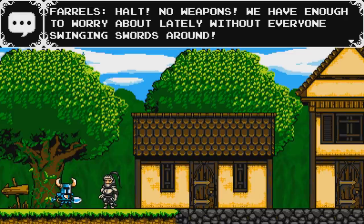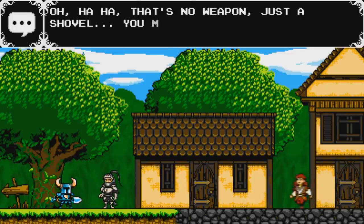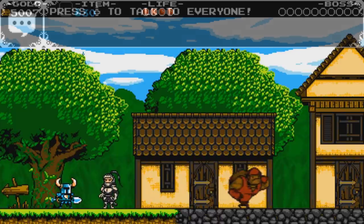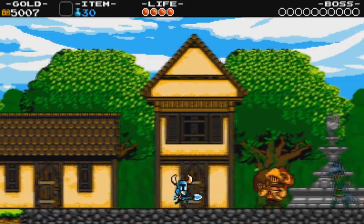No weapons! We have enough to worry about lately with everyone swinging swords around. That's no weapon — just a shovel. You may enter then, and don't forget — press the control pad to talk to everyone. So yes, we have lots of different NPCs we can talk to.